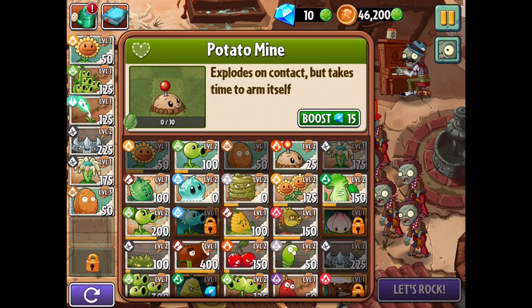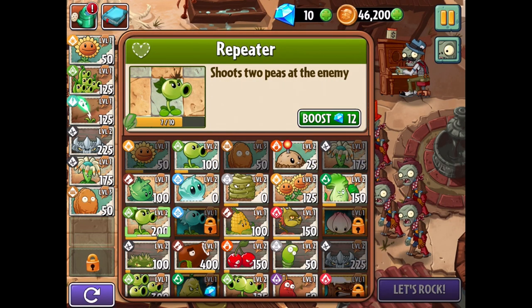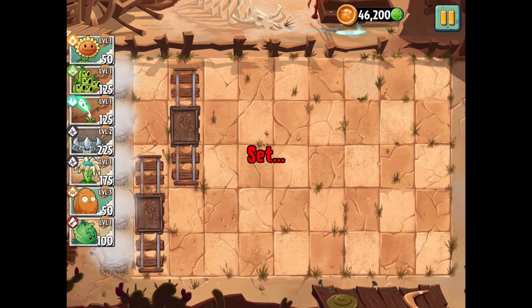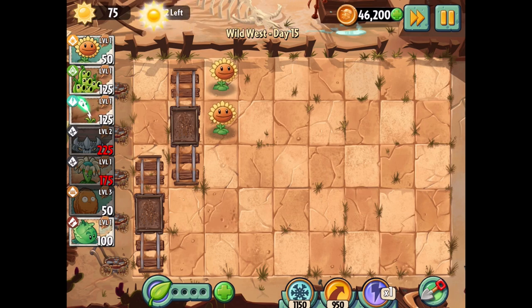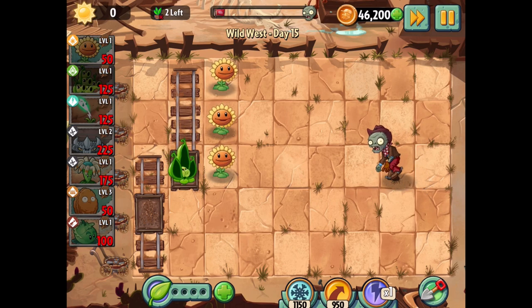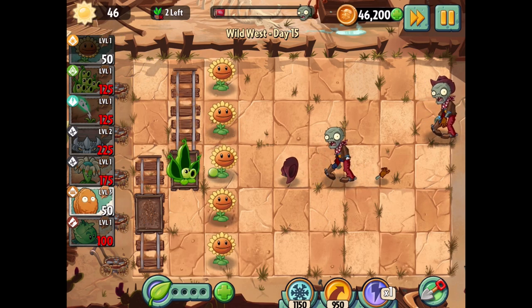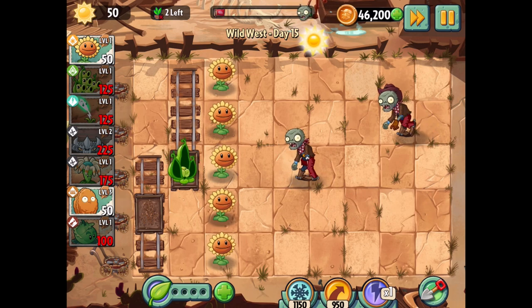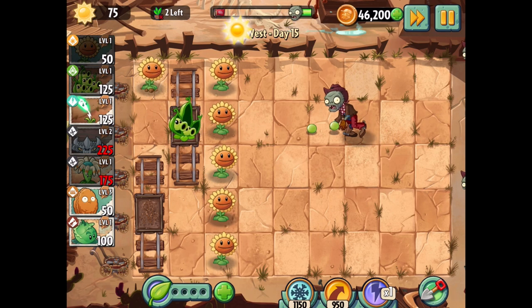We'll just get this in there — maybe we'll do cabbage, that wouldn't be too bad of an idea. First off let's get some sunflowers out here and get going as soon as possible. Get another one out here. We'll have to see how soon a zombie pops up. If I could just get one more sun, I will get the peapod and put it there. Then one more sun, get another sunflower. This is definitely a tough one and it can certainly backfire on us depending on how well we play.